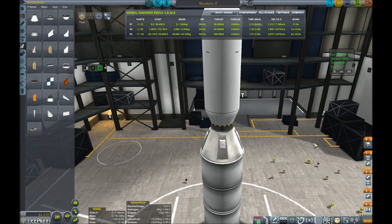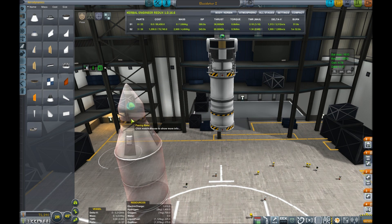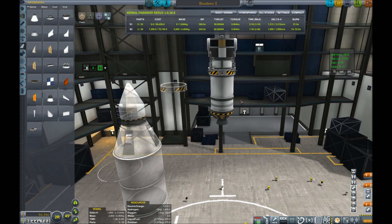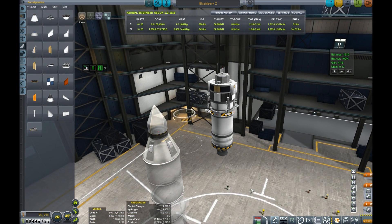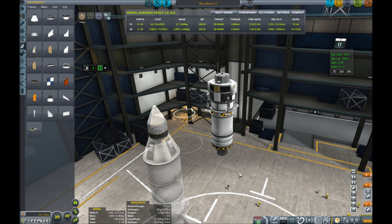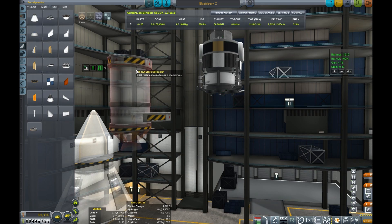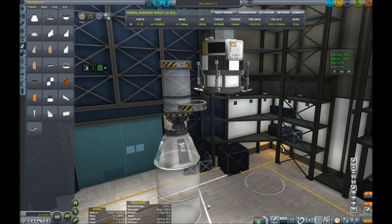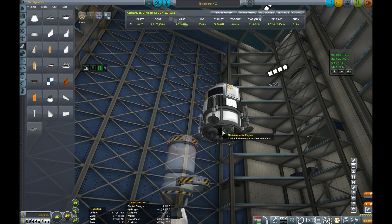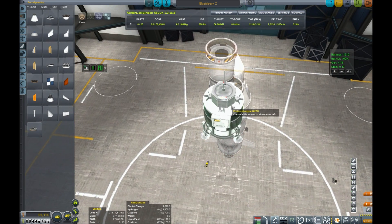We have our basic lifter stage here which provides about 3,800 delta-v. Pulling that off we have a basic stage to provide a few thousand delta-v extra to get to the moon and slow down into orbit. Then a final very small stage — this one's a bit different than what I normally build. It has a cluster of engines, the little mini aerospikes, which have a very nice low profile when surface-attached. Then just some legs, some science, and some RTGs.